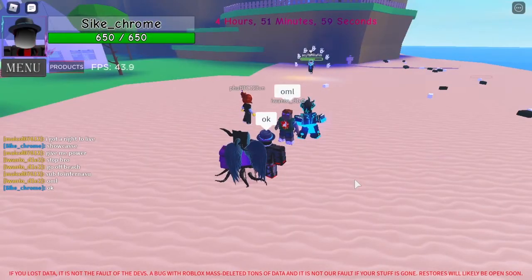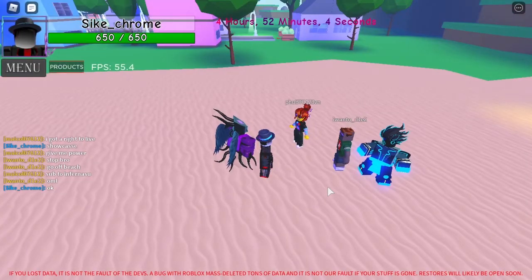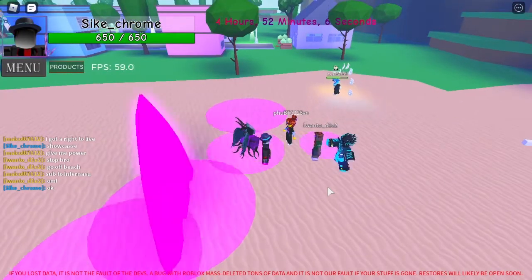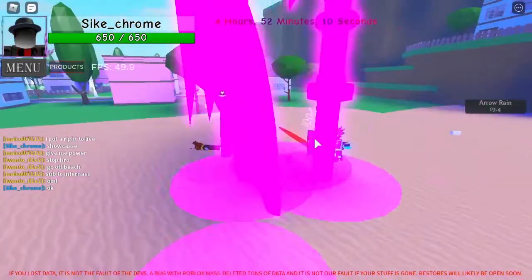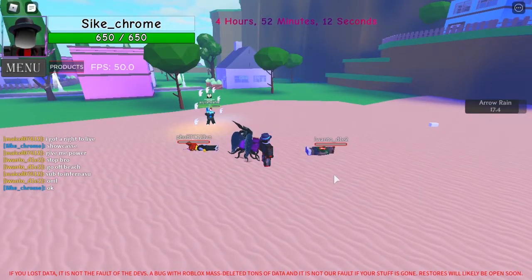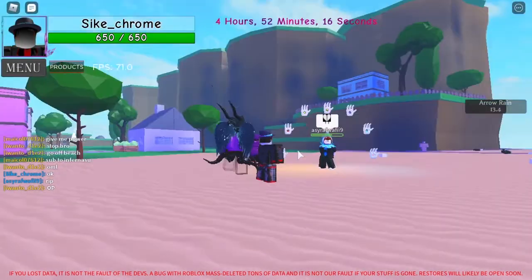The next ability is arrow rain. Once you press the T key on the keyboard, tons of arrows come from the bottom dealing 100 damage each and 200 on crits. So it's amazing and OP.